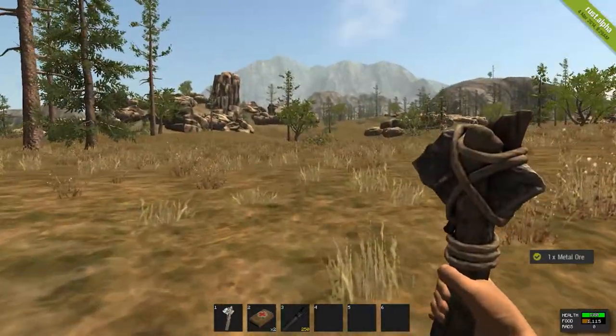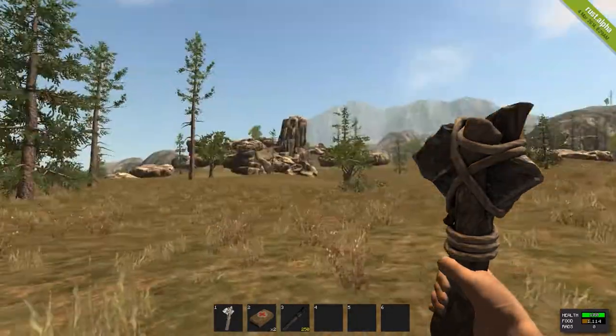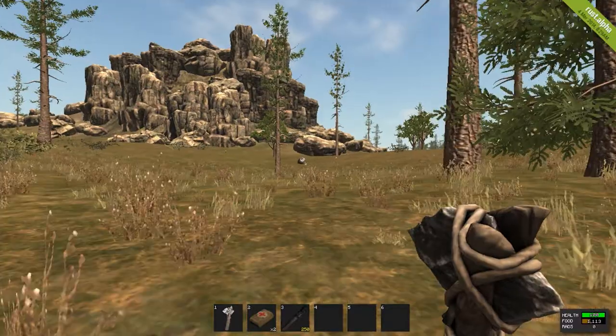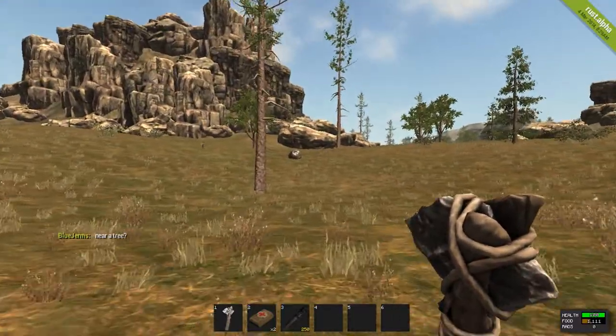In the bottom right-hand corner I have health and food. Your food goes down — I think it's one or two every couple of seconds. And when you start swinging that hatchet, it goes down six or seven every swing.